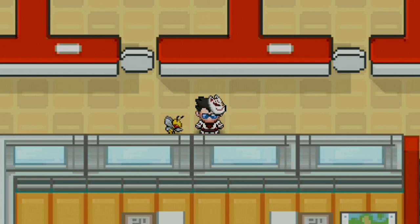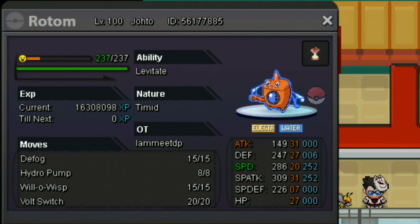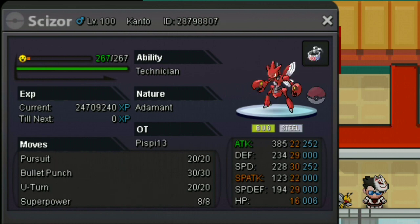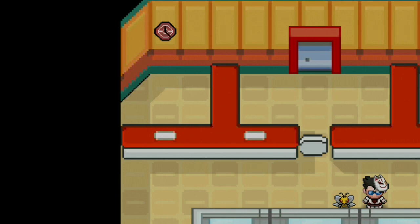I realized how strong volt turn teams are. I always knew, but I just realized it more that time. So I thought: how about I build a team that is completely based on volt switch and U-turn — every mon should and must have volt switch or U-turn. So I built this crazy team. We have Mega Beedrill with U-turn, Tornadus with U-turn and Assault Vest, timid Leftovers Rotom with volt switch, Landorus with scarf and U-turn, Scizor with U-turn, and Magnezone with volt switch. That's the team — let's jump into the queue!